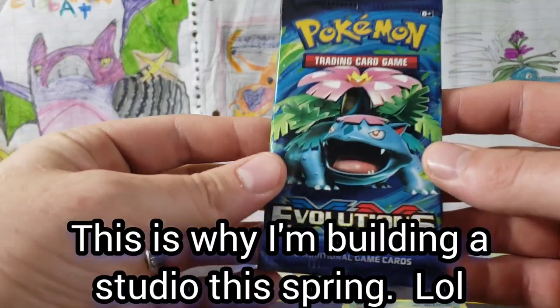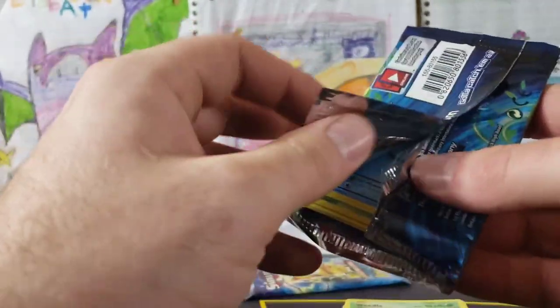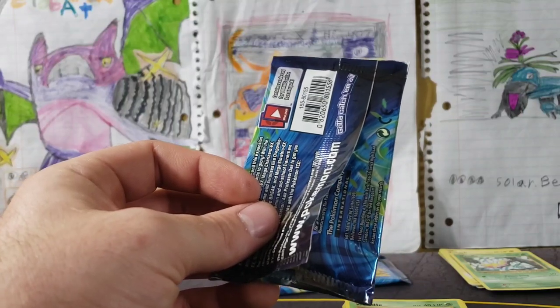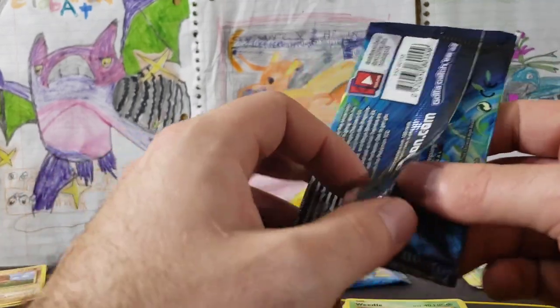Maybe my dogs will chill out. We've got two packs left of Evolutions, then we are going to get into a bunch of other packs. We've got Crimson Invasion, Shining Fates, Vivid Voltage, Burning Shadows, and Darkness Ablaze, plus a bunch of Dollar Tree packs we might get into.